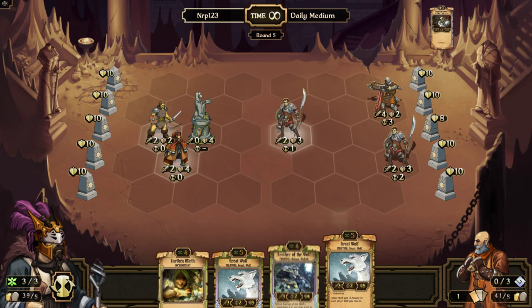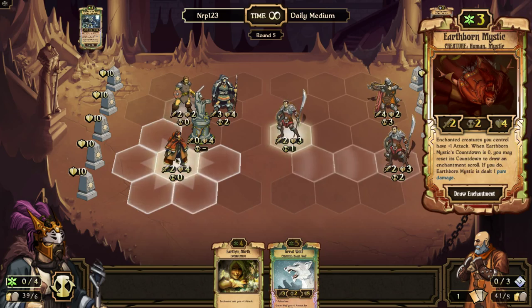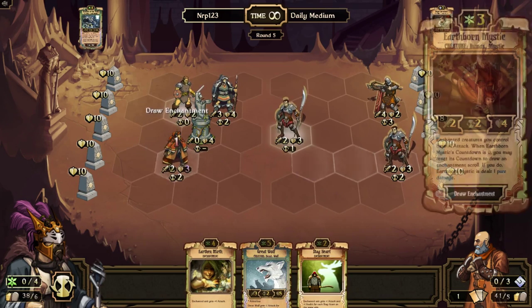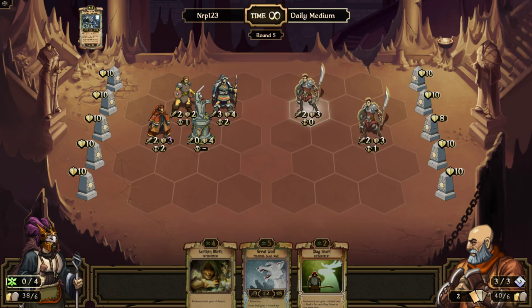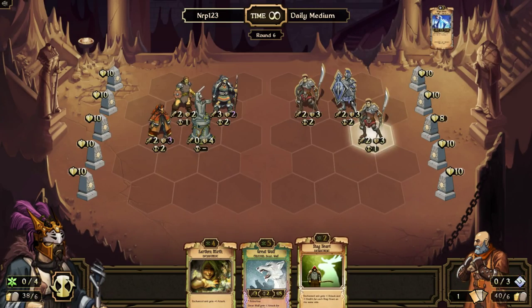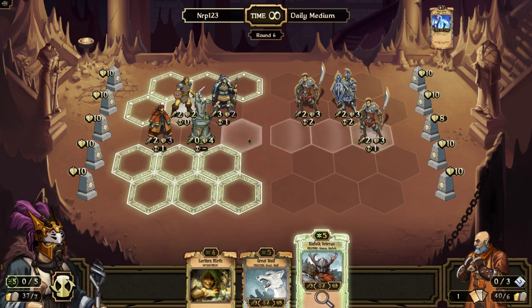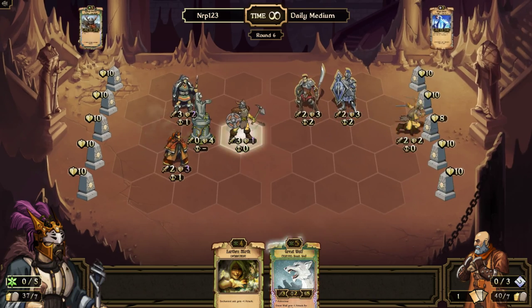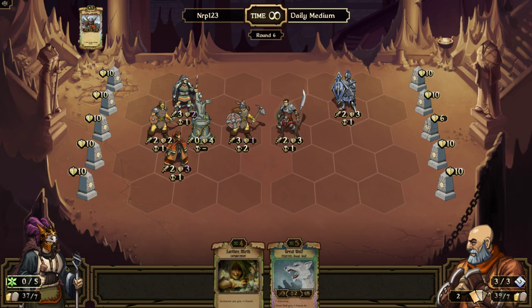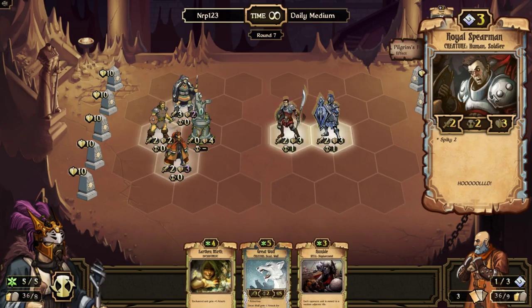I'll sacrifice one of the great wolves — I'd rather not but whatever. I could have just drawn an enchantment from earthen earth — I made a little misplay there. I should have kept the other great wolf and sacrificed the stag heart so I wouldn't have drawn it. I want him to get rid of this stupid totem. This trial is taking a lot longer — I'm already on round six and I haven't even destroyed any idols yet.